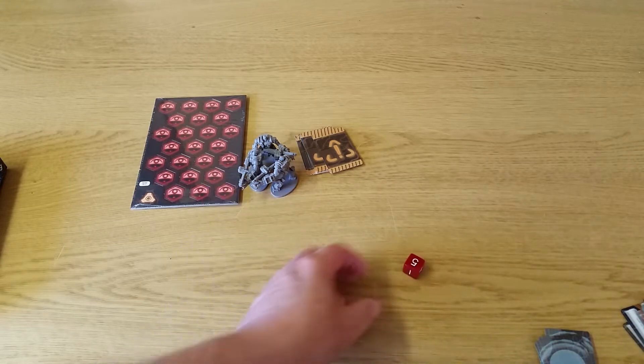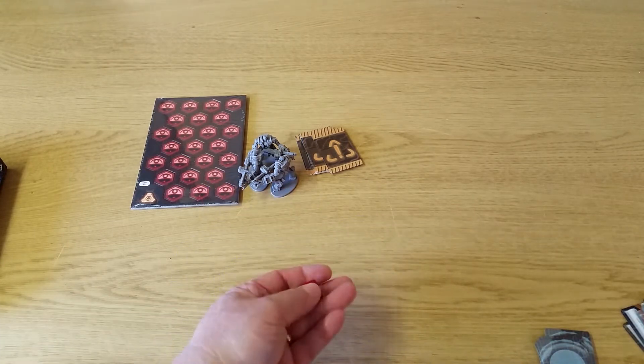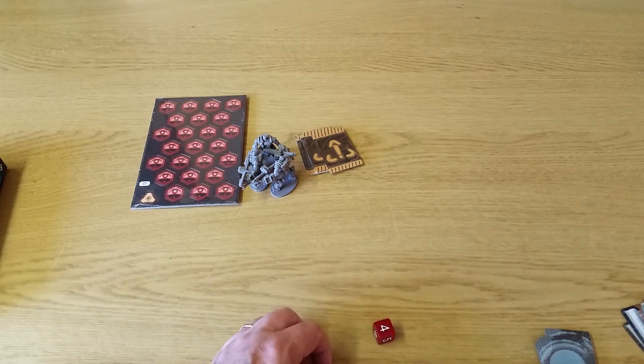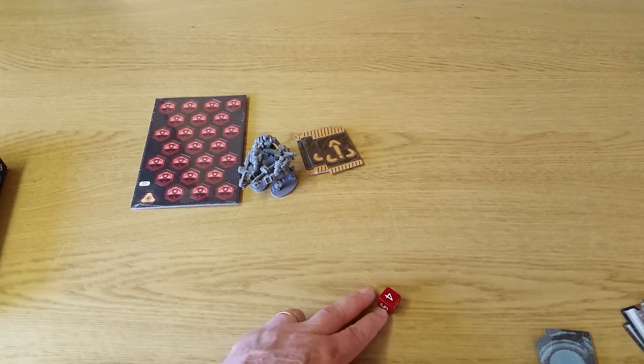A six-sided die is included for dangerous enemies. Instead of rolling an eight-sided die, you roll a six-sided die, which means you have an increased chance of rolling a bad result.